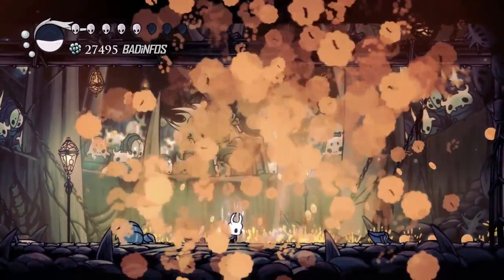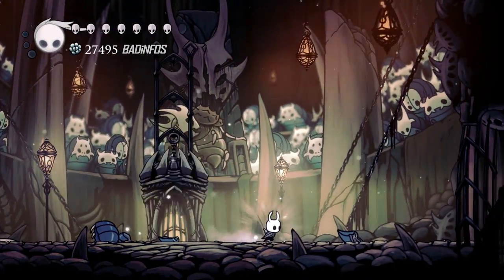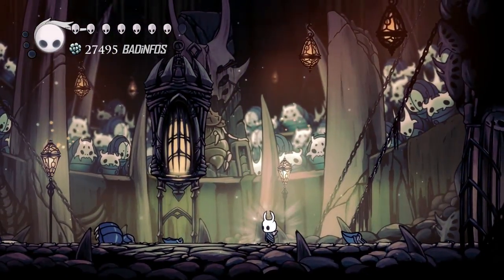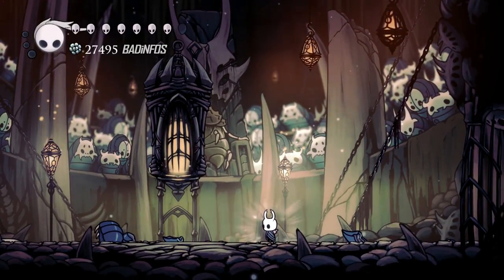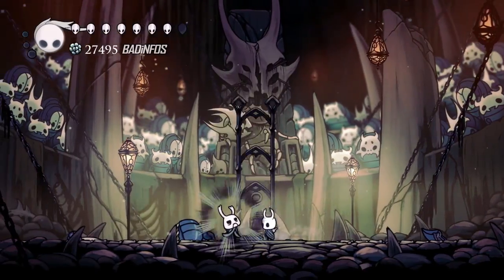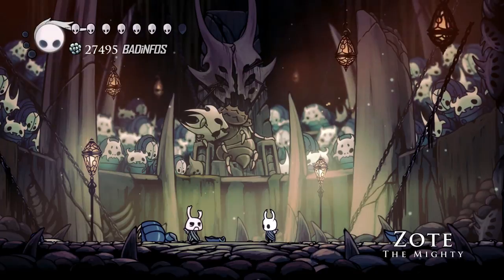These guys are pretty much bosses — the Gosk mothers. They're pretty difficult and you cannot pogo them. Just predict their movement: they're gonna jump sporadically but they have some predictable patterns. With some practice you should not have trouble with them. And now this guy spawns after all the battles for the first fight, the Trial of the Warrior. This is the last boss and he's super easy.